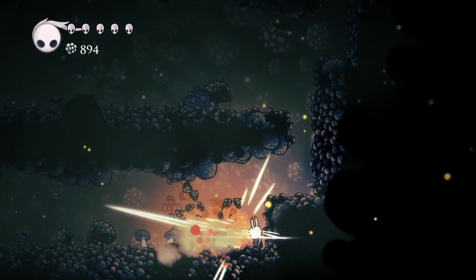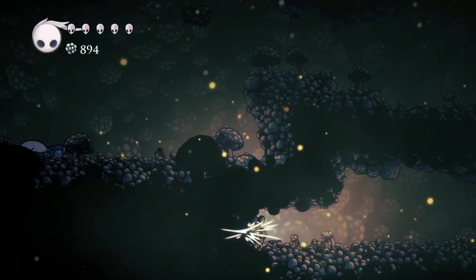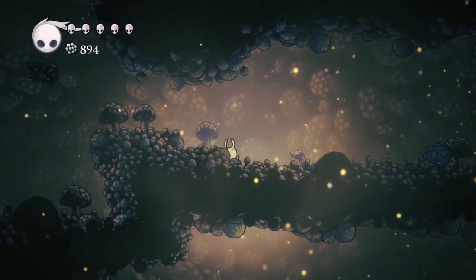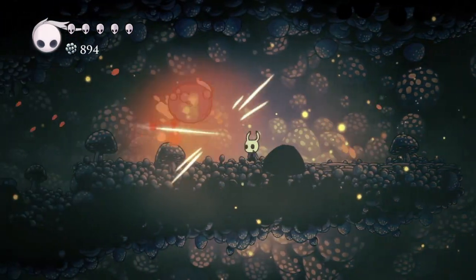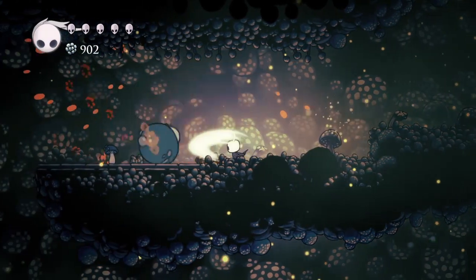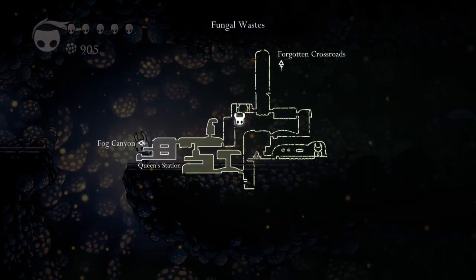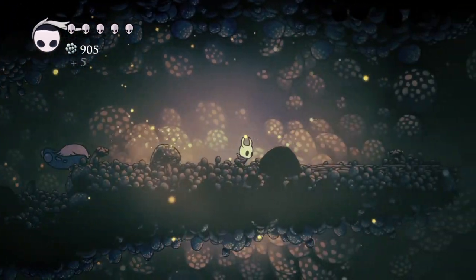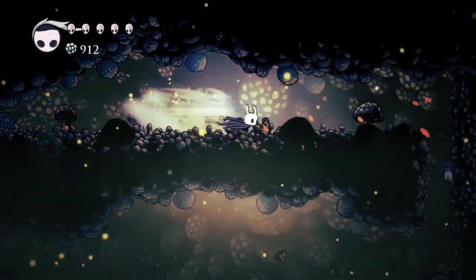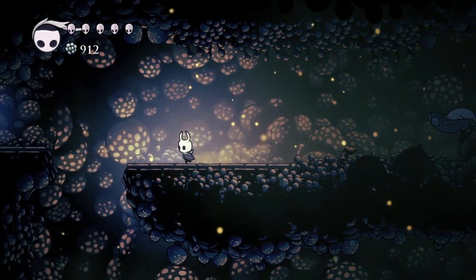It's getting really foggy in here. They only have like two attack patterns - they either roll at you or they jump, but they're not really too hard to deal with. What was the whole point of this area? It seemed like a pointless side area - oh no, it wasn't, that was to unlock something I see. I need to go up.